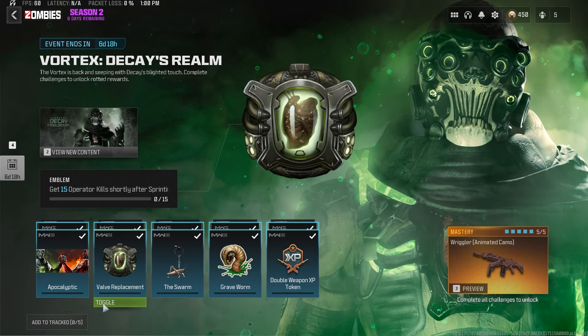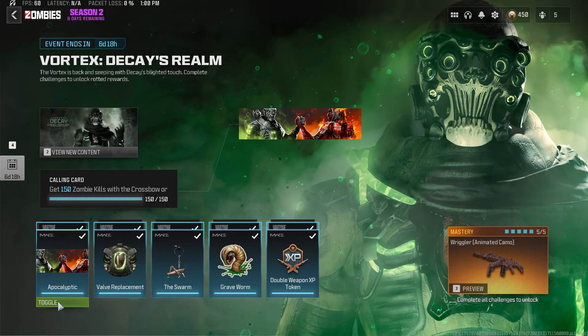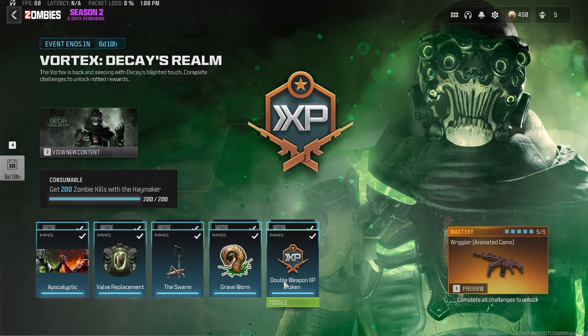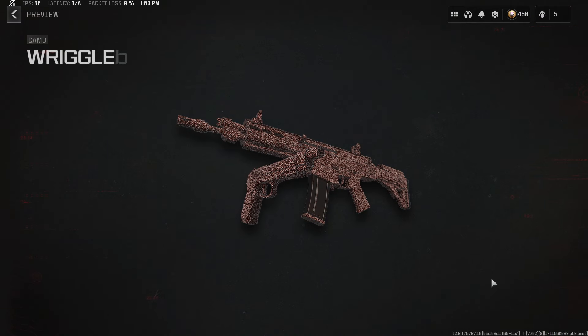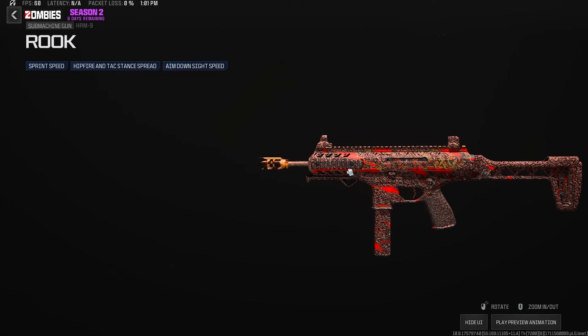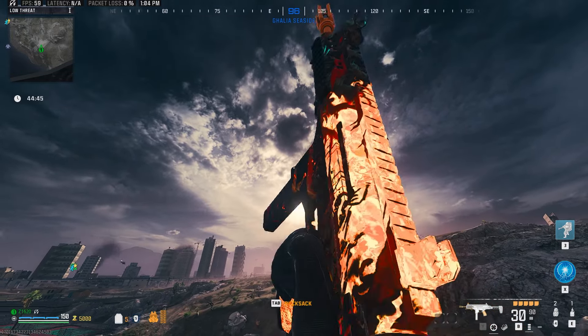There's also the new Vortex Decay's Realm event, which I have completed, unlocking a pretty cool animated camo. I quite enjoyed it. Let me know what you guys think and if you've finished the event already — this is what the animated camo looks like on your gun, and it's on the blueprint you get for unlocking the camo.